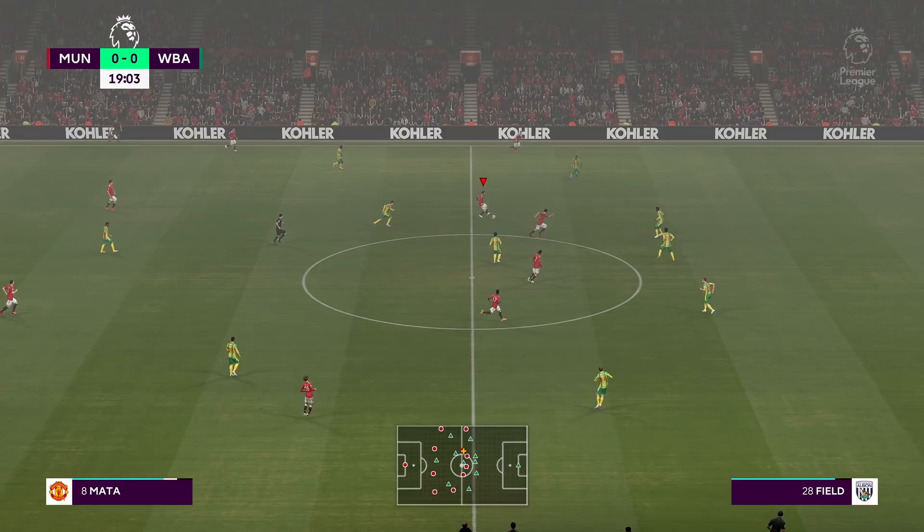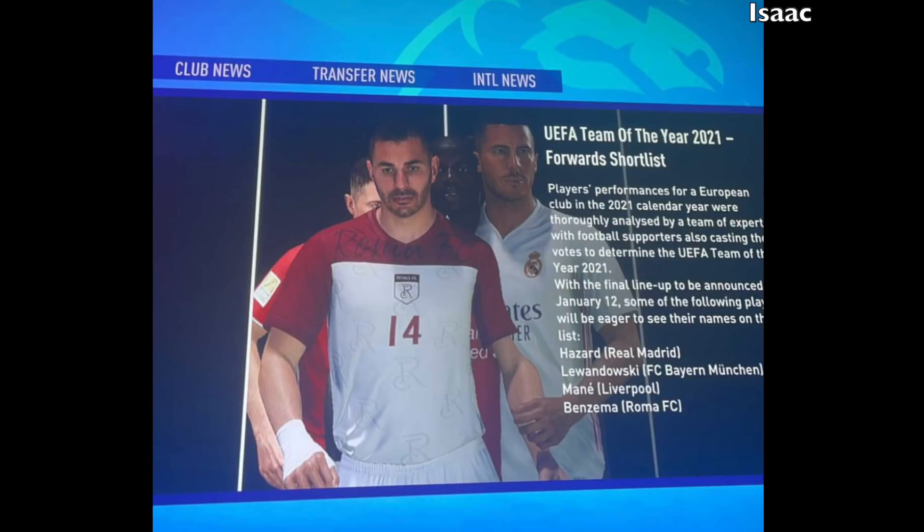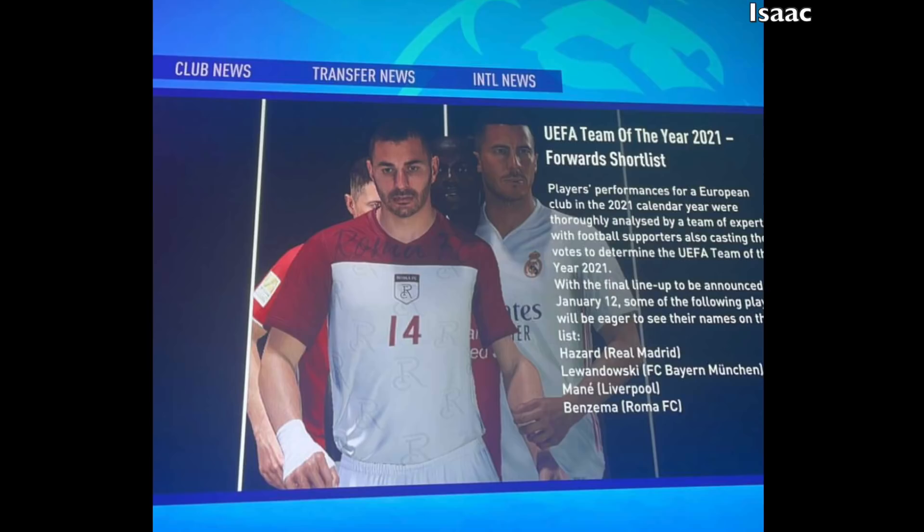The dodgy photos in the news section have started appearing again. This one was sent in by Isaac — it's the TOTY 2021 forwards shortlist. Usually you get a little snapshot for each player, but the problem is they're all bunched next to each other. You can see Benzema leading the way, and then Mane, Hazard, and Lewandowski all behind him trying to hold onto each other, looking like they just saw a ghost. How does even a news tile photo go wrong?